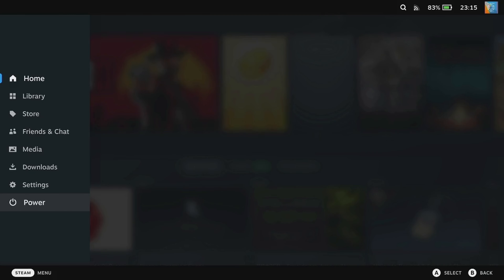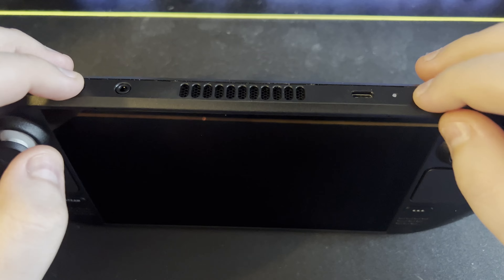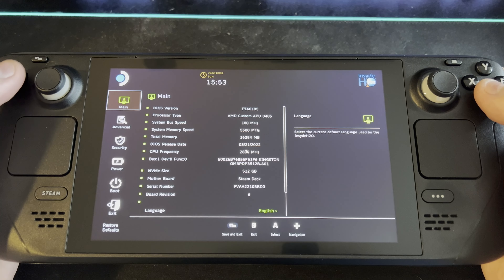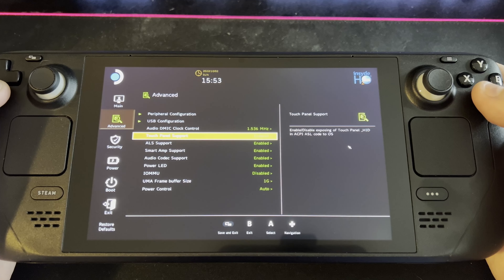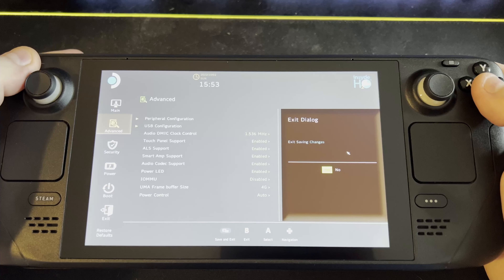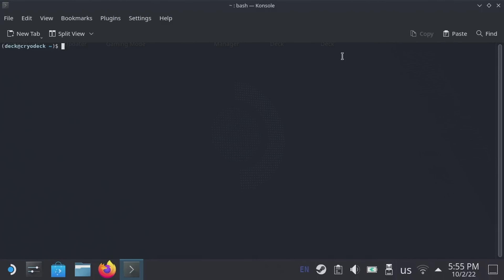First, completely shut the deck down through the power menu the same way you go to desktop mode, then wait until the screen goes completely black. Next, hold both the power button and the volume up button until you hear a sound from the deck, then let them go. Wait a few seconds and you should see a screen with large buttons — go to the lower right button, Setup Utility. On this screen, go down one entry to Advanced, then change the UMA frame buffer size from 1G to 4G. Press the Steam Deck Select button and press Yes to save and exit. The Steam Deck will reboot and you should be done. To confirm, run the command: glxinfo pipe grep dedicated video memory and see that it's now reading as 4096 MB. Note that you must include the double quotes and it is case sensitive.